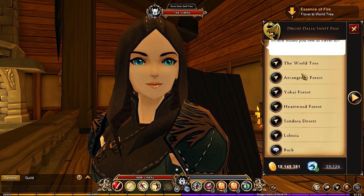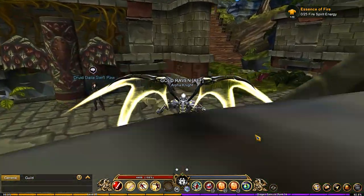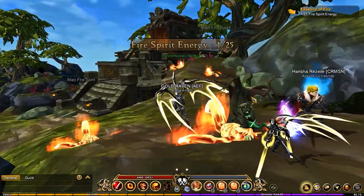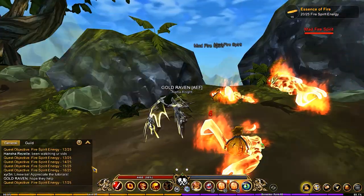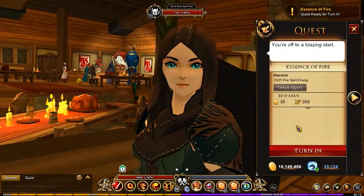It's the travel menu — cool, takes us right here. Fire energy is this way. These things are low level so they're pretty much one tap, which makes for really quick kills. You head back and talk to her to turn that in.